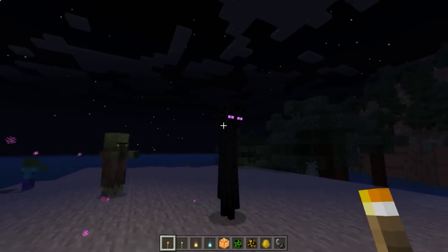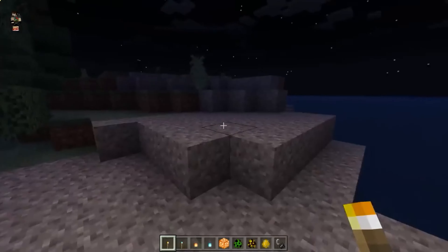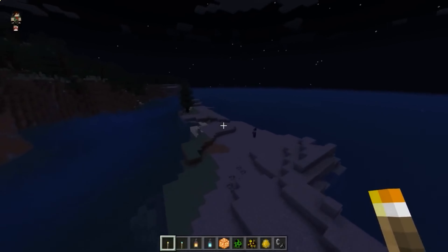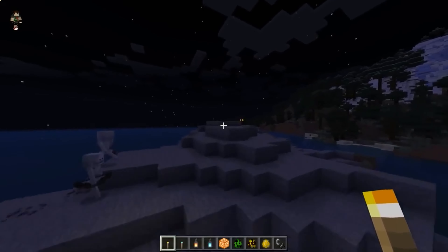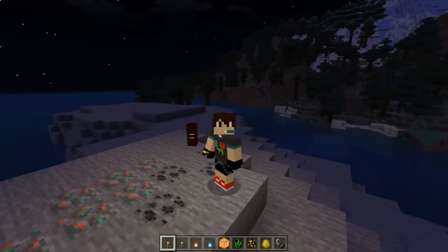You hold any glowing object and it illuminates your surroundings. This way you can easily move around in a mine, lighting everything up without spending too many torches. I know many of you have been looking for something like this — here's your realistic mod, congratulations, you've found it.